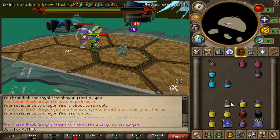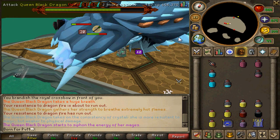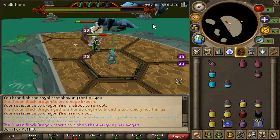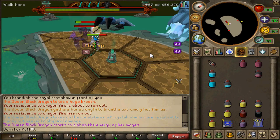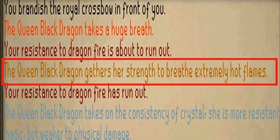For the final step of getting your Royal Crossbow, you need to brand it, which is by far the hardest step. You have to get to the final phase of the Queen Black Dragon, which is 3 of the 4 artifacts lit, as you can see above the HP bar. Then wait for this message in your chat box: 'The Queen Black Dragon gathers her strength to breathe extremely hot flames.' I suggest putting your game filter on so you don't get spammed with brew messages — those won't go through the filter, but the Queen Black Dragon's attacks will.